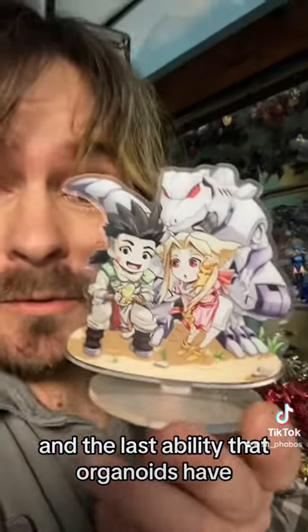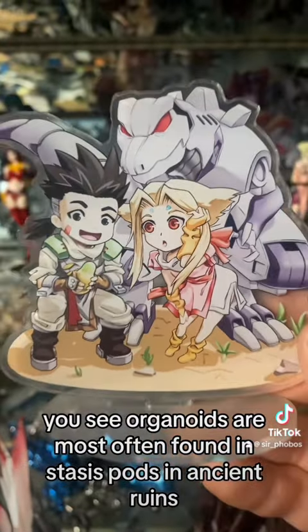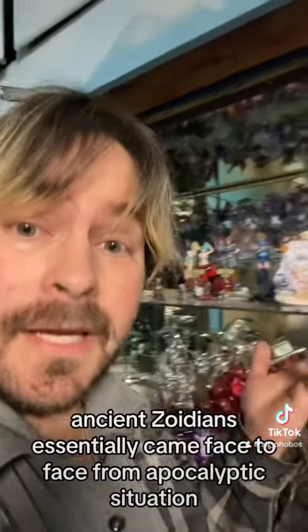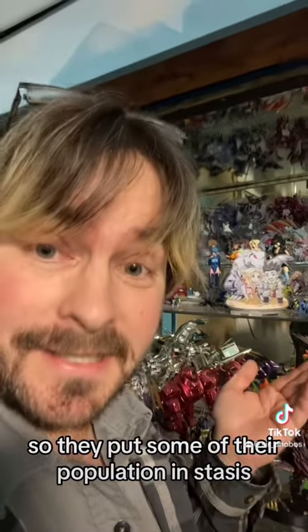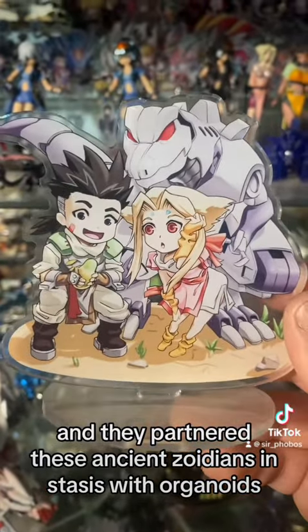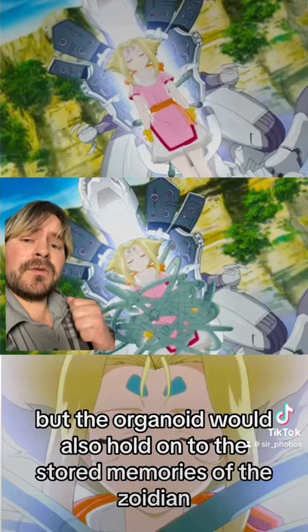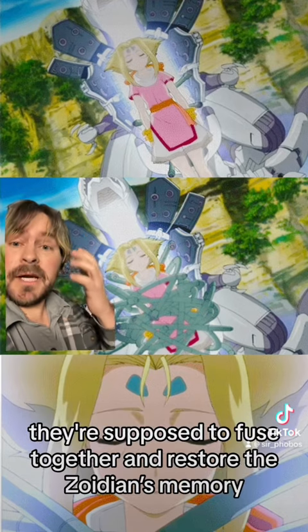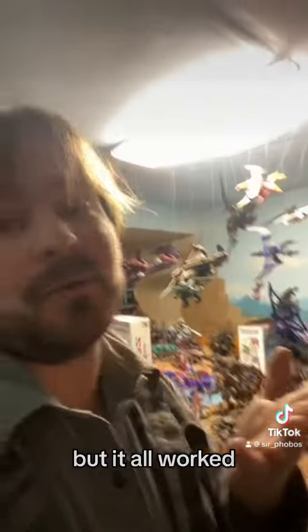The last ability that organoids have is essentially data storage. Organoids are most often found in stasis pods in ancient ruins, alongside a near-extinct race called ancient Zoidians. Ancient Zoidians essentially came face-to-face with an apocalyptic situation, so they put some of their population in stasis, and they partnered these ancient Zoidians in stasis with organoids. The idea being that not only would the organoid protect the Zoidian, but the organoid would also hold on to the stored memories of the Zoidian. Thus, when they woke up, they're supposed to fuse together and restore the Zoidians' memory. As you can imagine, things didn't quite go to plan, which led to quite a few problems in Zoids Chaotic Century, but it all worked itself out in the end.